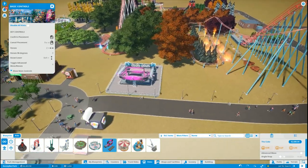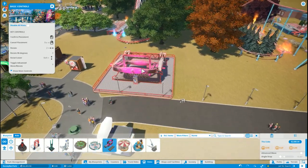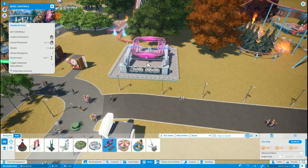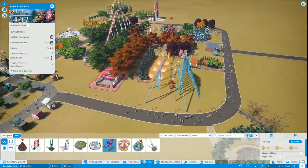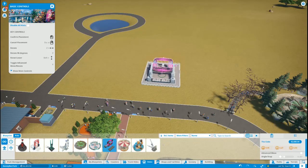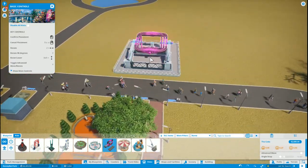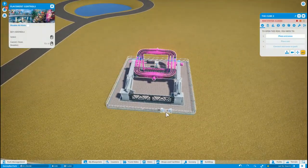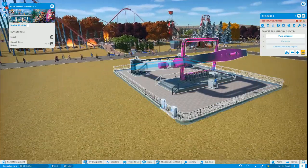I forget how to rotate stuff in here. There we go. Where can we add this? I think it would look nice over here but it's kind of too closed in. So we are going to add in this ride over here — we'll just do that, and it'll be right across from this ride over here. We're going to have to place the entrance right over here — actually, no.